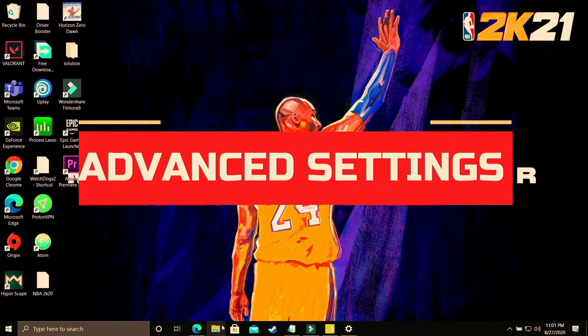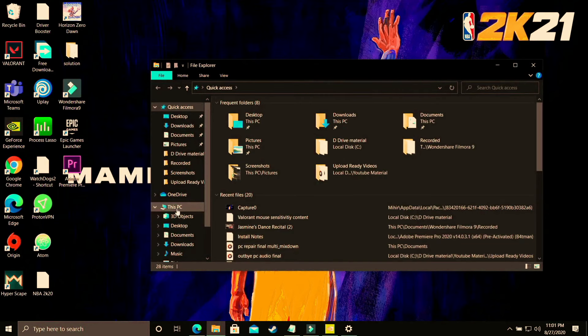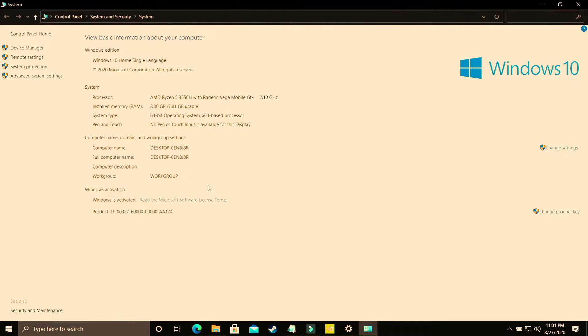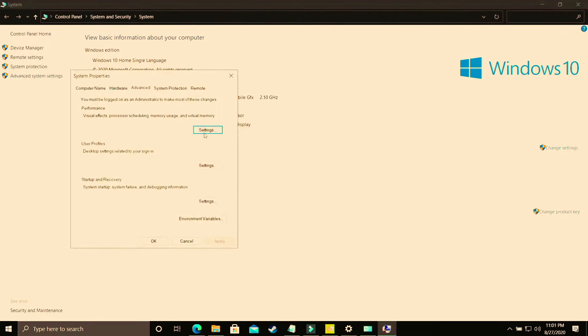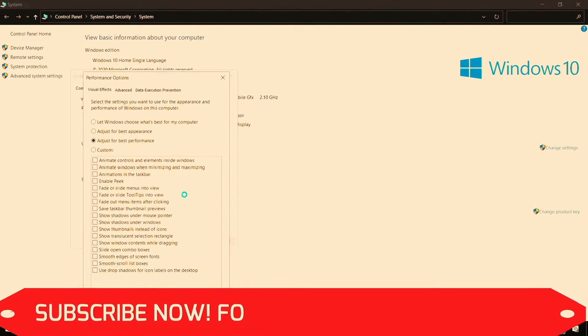In this step we'll be changing some advanced settings on your PC. Open File Explorer, right-click on 'This PC,' and go to Properties. Then go to 'Advanced System Settings,' and under Advanced go to 'Performance Settings.' This step is divided into two halves. For the first half, change the setting to 'Adjust for Best Performance' — by default it's on 'Let Windows choose what's best.' Select best performance and apply.